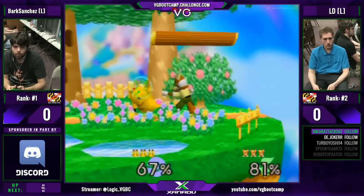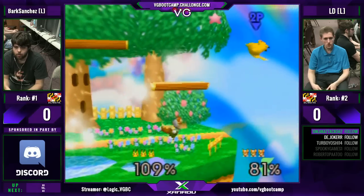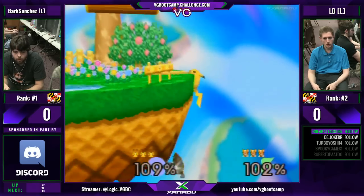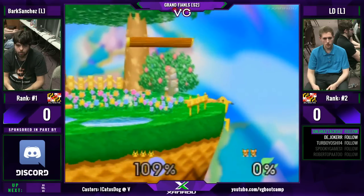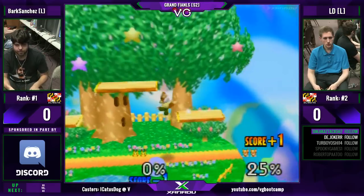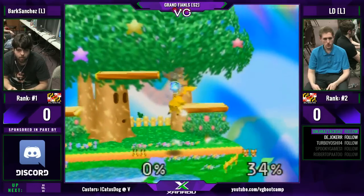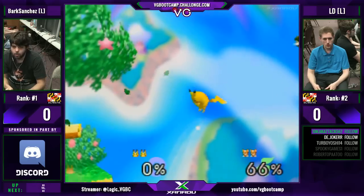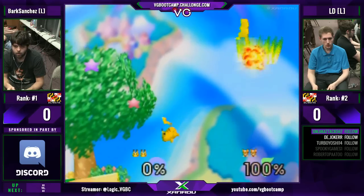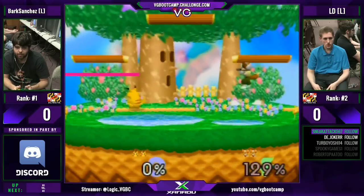Bark doesn't cover the ledge. How far is he going to walk him? LD's having a hard time finishing him off. He weaves too far — Bark looking to take three games in a row. He actually didn't go for the up smash — back throw instead. I guess he felt it was safe. Again, LD going for that same approach — that double jump, then trying to fastball down air. And he keeps losing it. He does DI there — LD can DI.